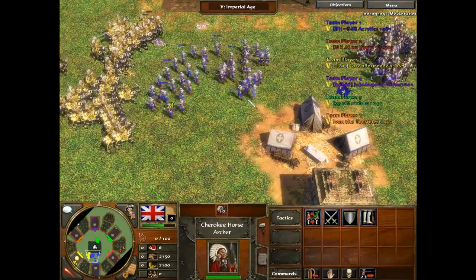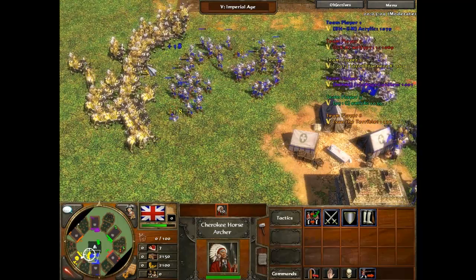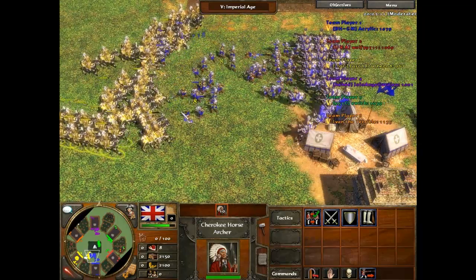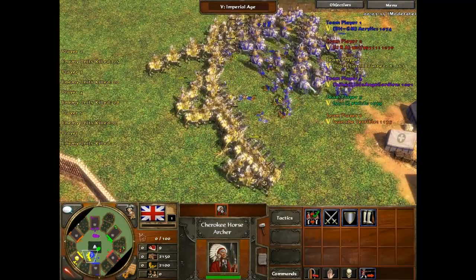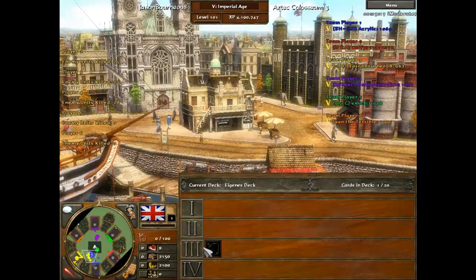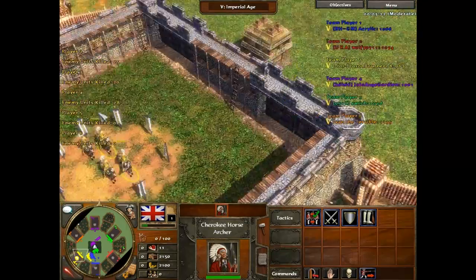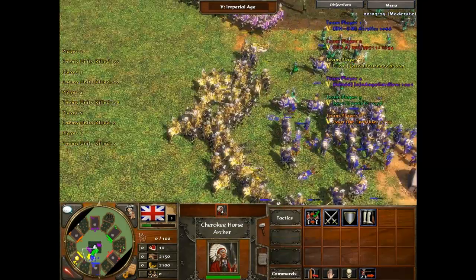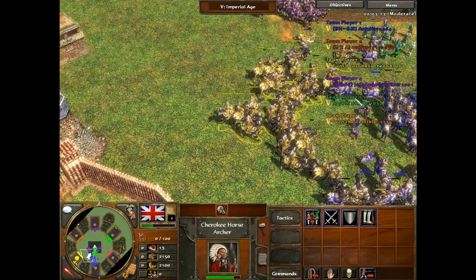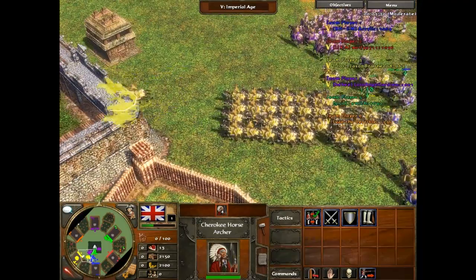I don't feel like I ever created a unit that was really that good. Here I'm fighting Blue, and Blue probably just slaughters me. Basically, me and Green were probably equals. Red was the worst, Blue was the best, and Purple was second best.